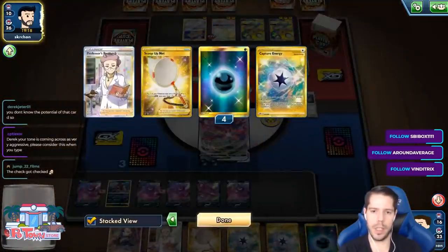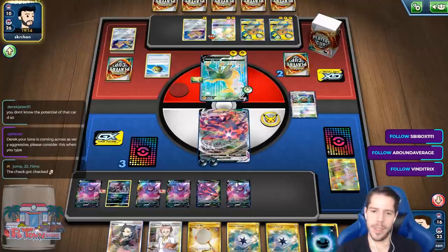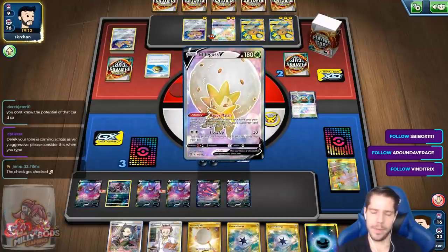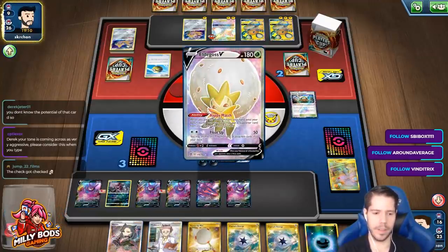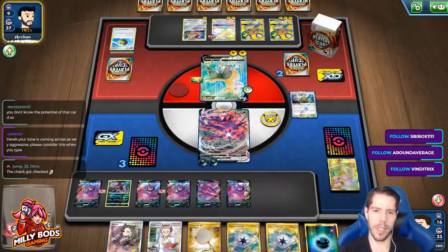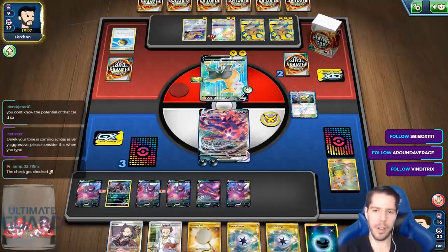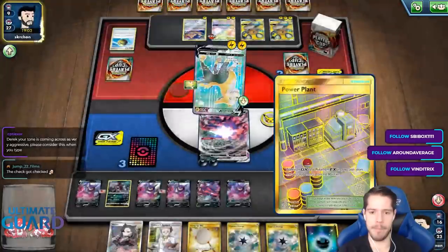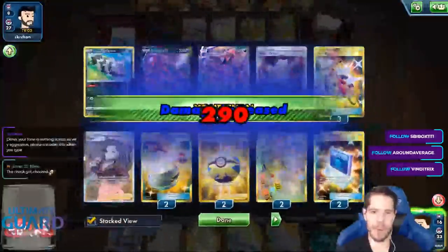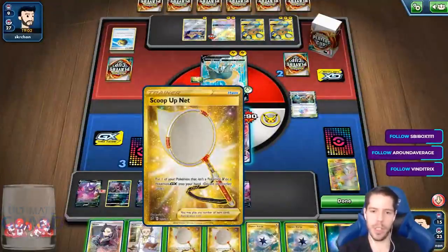But now I don't have Boss to get the KO. Oh my god — unless I topdeck Boss, I'm dead. I can't believe I never got a big power attack. I never got a KO on Pikachu & Zekrom. I never got a KO on this guy. I never found my Galarian Zigzagoon — they're all hiding, and I keep drawing energy.